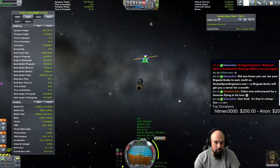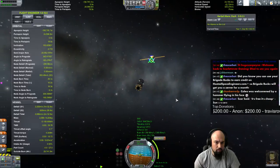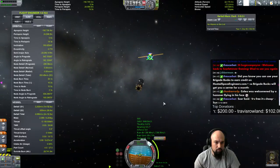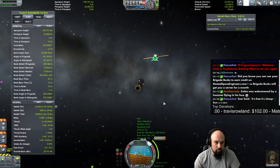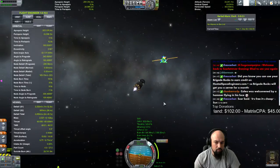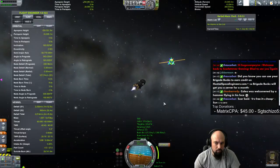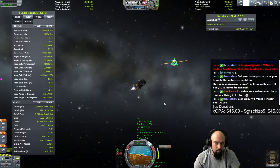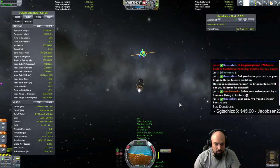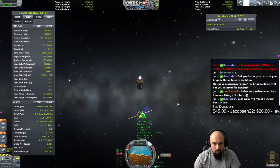Especially when you're doing a longer burn — everything before the actual burn time is like an instant impulse. You waste Delta-V because you've got to make up for it on the other side, but it's a different vector direction. It's a gravity thing.